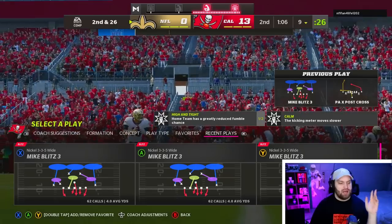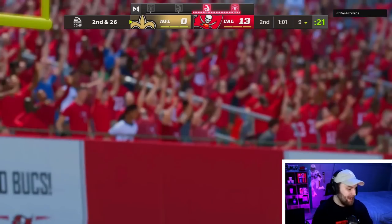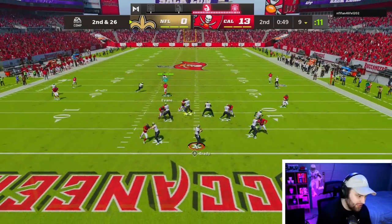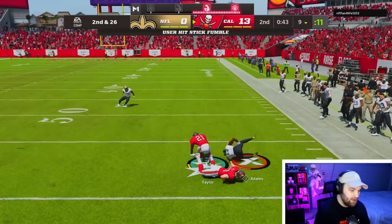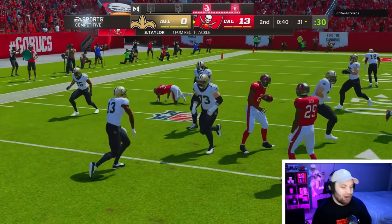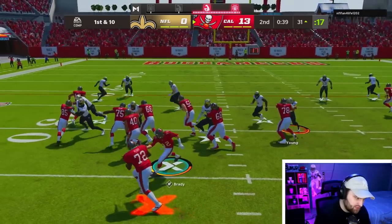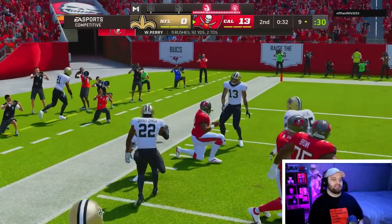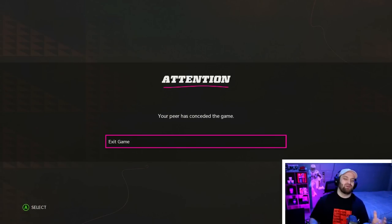There it is - our second touchdown of the game with William Perry! We get a big sack on their Tom Brady for 16 yards - this guy just does not throw the ball away. His first first down came at almost 50 seconds left in the game. William Perry just made him quit - 92 rushing yards and our opponent is out of here.